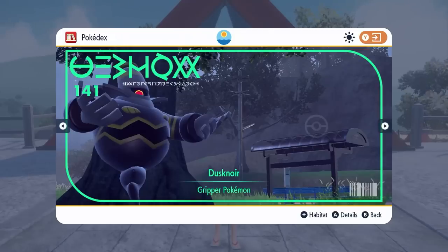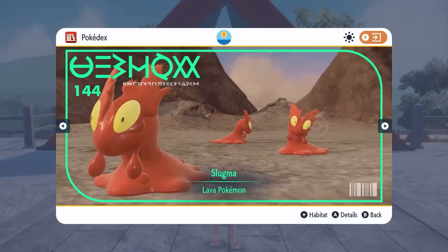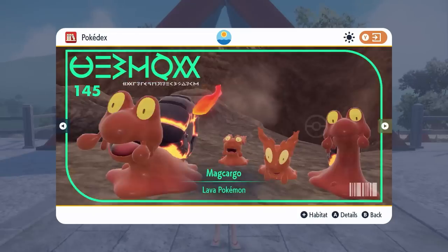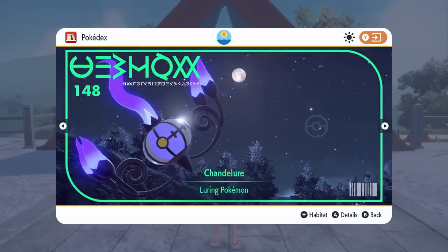So that is something just to keep in mind for completing your Pokedex. Then you've got Chingling, Chimecho, Slugma making its debut after such a long time out of the franchise along with Macargo, and then Litwick, Lampent and Chandelure.